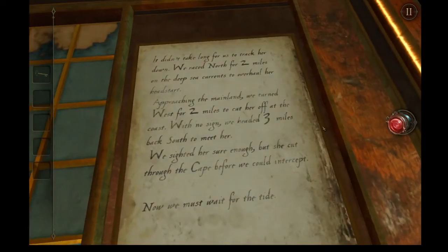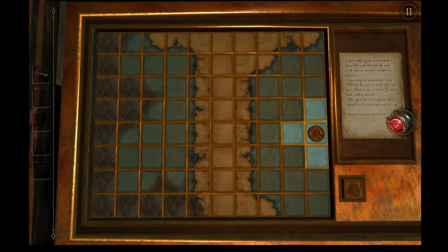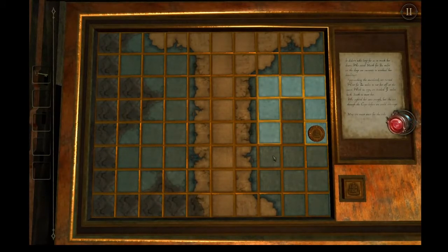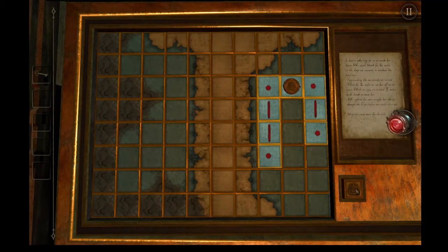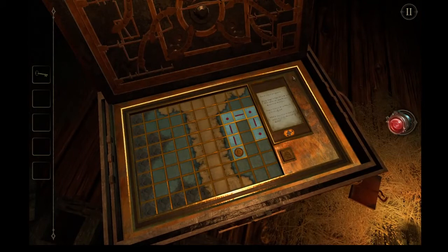'It didn't take long for us to track her down. We raced north for two miles on the deep sea currents to overhaul her head start. Approaching the mainland, we turned west for two miles to cut her off the coast. With no sign, we headed three miles back south to meet her. We sighted her sure enough, but she cut through the cape before we could intercept. Now we must wait for the tide.' So it's north two, west two, south three. And you can see them here even without scrolling in. Then we hit the button. And a new note.